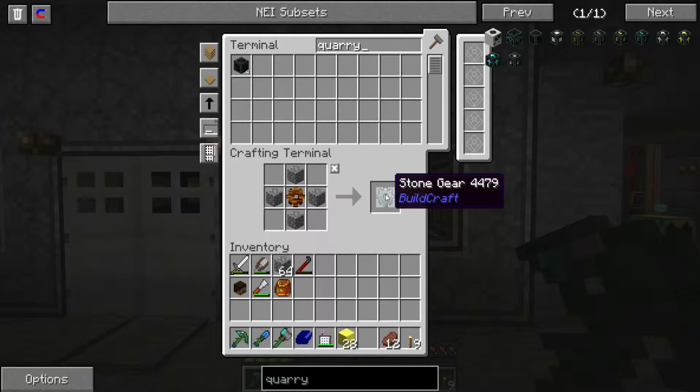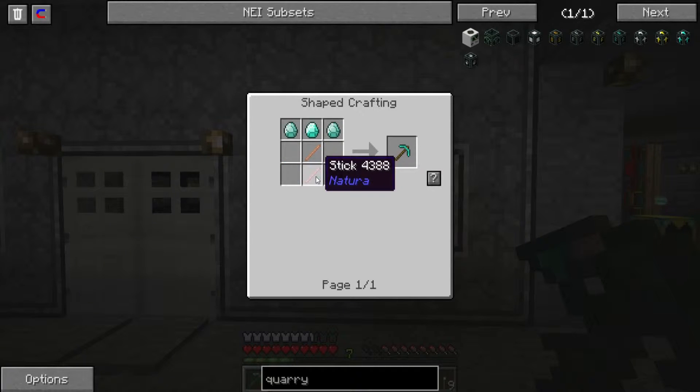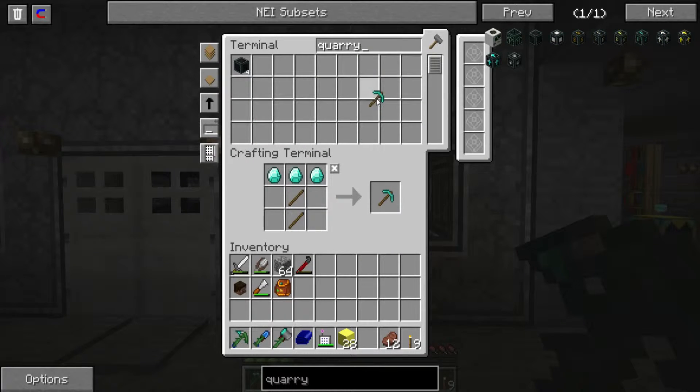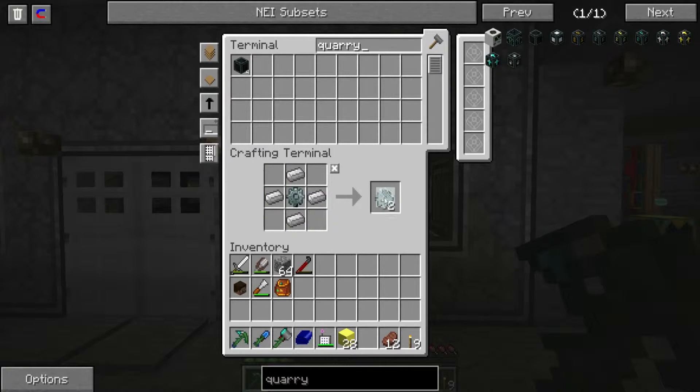Stone gear — do we have wooden gear? Oh, we do. Let's just grab a handful of them. Diamond gear — I believe we need two of them. A diamond pickaxe — going to need one of them, and then I should have everything I need. What am I missing? An iron gear — two iron gears, that's what I'm missing. There we are, two iron gears, job done.